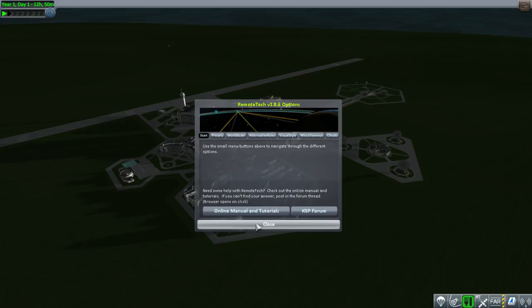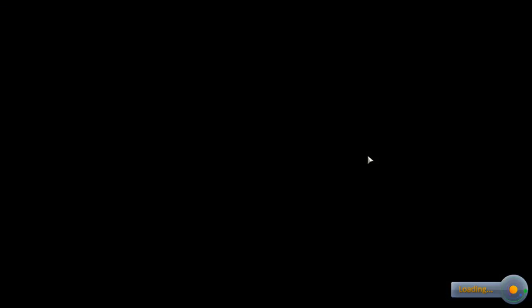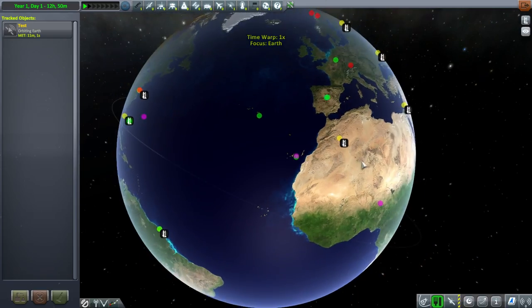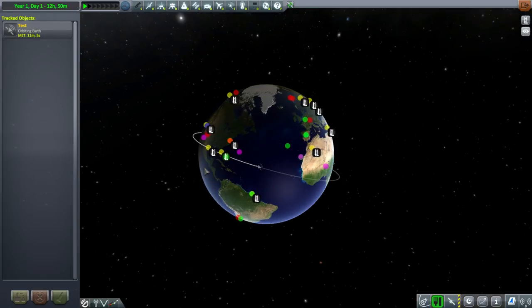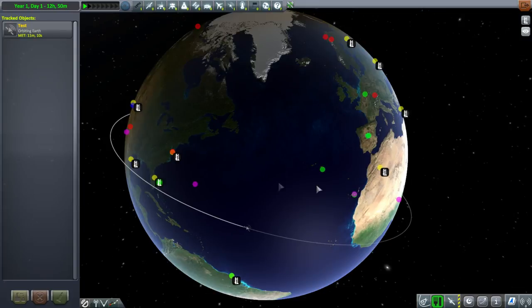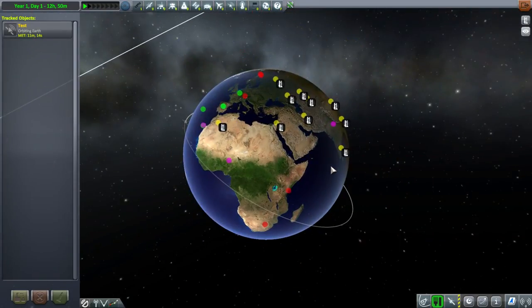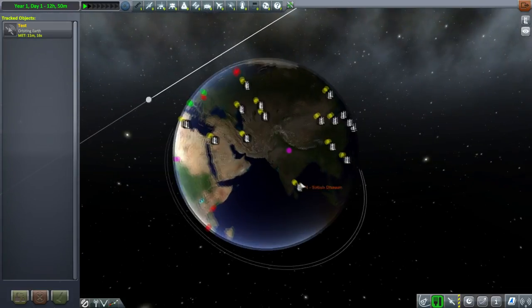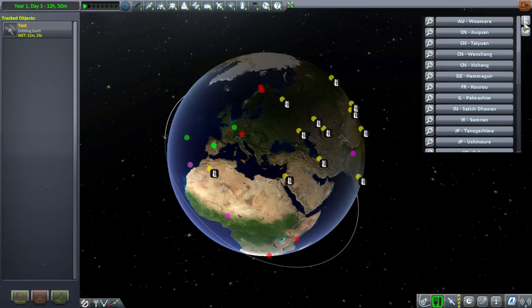Remote Tech is active. Watch out for that - you do need communication. Remote Tech effectively replaces how the communication network works in stock Kerbal - it doesn't work the way stock Kerbal does, it works the way Remote Tech does, and that's a tutorial all on its own. We now have all sorts of launch sites - these are all selectable launch sites you can launch from. That's KSC Switcher, and those little dots are the communication tracking stations.